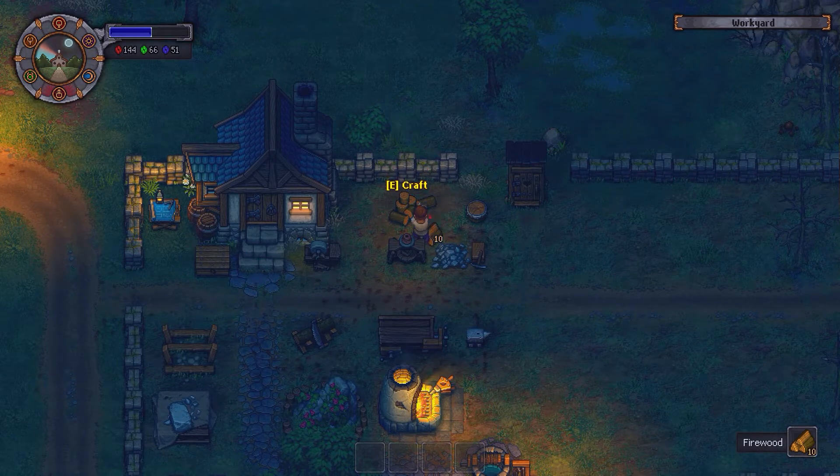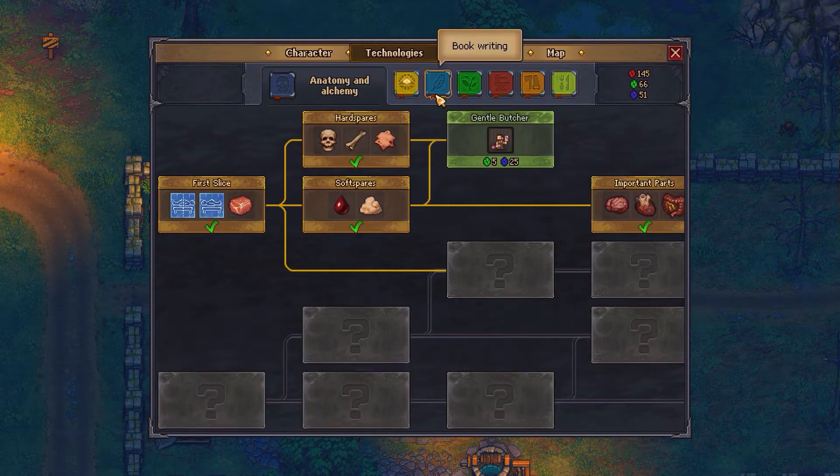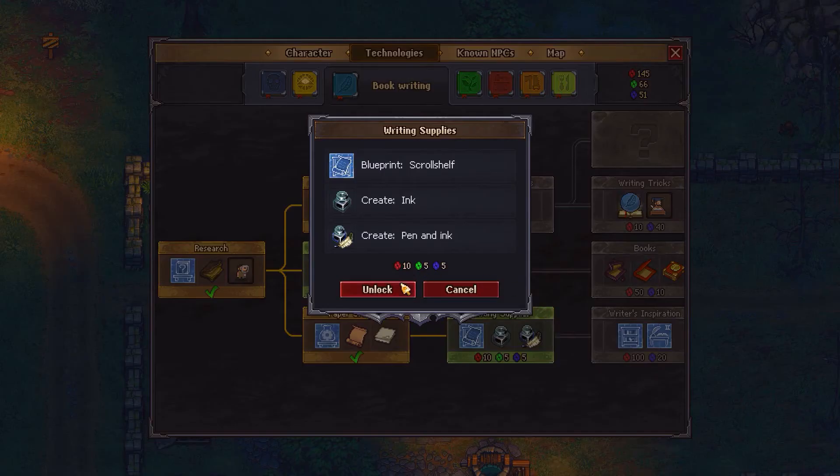I needed 20 firewood, so there we go. For the flyers, I'm going to need two sets of ink, which means I'm going to need to unlock the skill. So I'm going to need to spend some red points to unlock the ability to make ink.